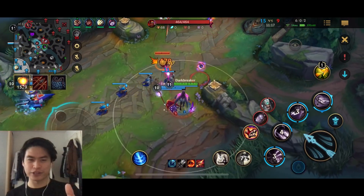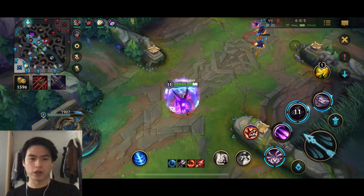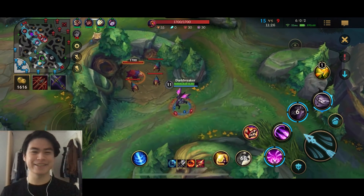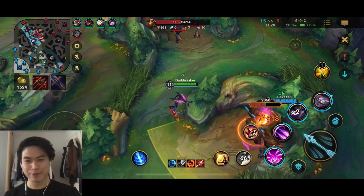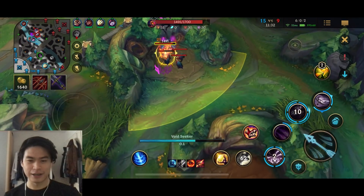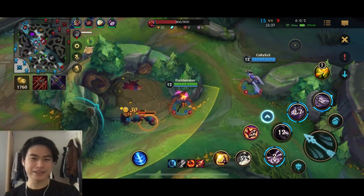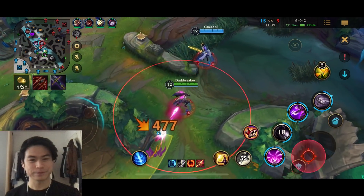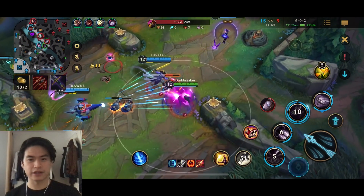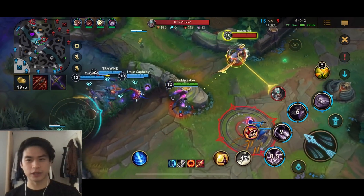Right now I should be backporting again because I have Runaan's Hurricane and it's a big power spike. Maybe I'll just get the red buff - actually I have red buff so I don't necessarily need it, but it's going to run out pretty soon, and ADC and red buff have great synergy. I think I should just backport and get Runaan's Hurricane right now. I'm just being greedy, to be honest - I should backport.